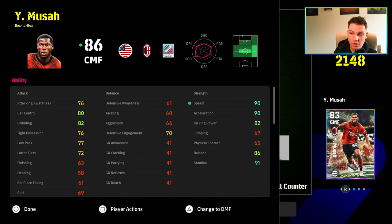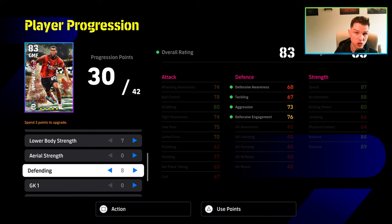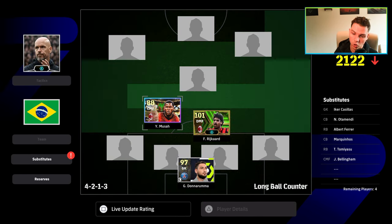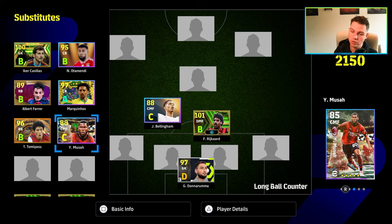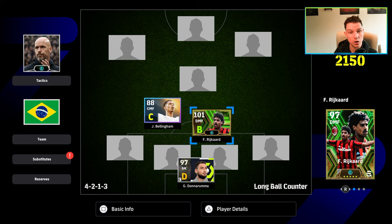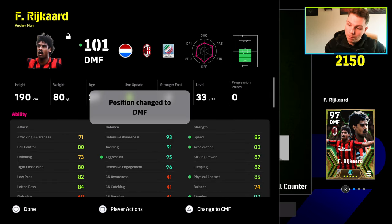I wouldn't recommend using an attacking-based player to disrupt play and win the ball back — there's no point playing Musa in that defensive role when you can just use Bellingham. There will always be a player available that doesn't need as much training for these positions. If you're learning the game in the lower divisions, you can even have Reikard play a deep line and effectively act as another center back when you don't have the ball.